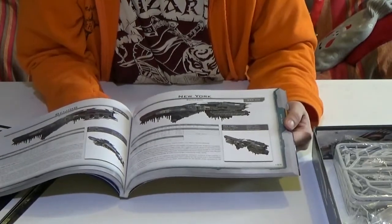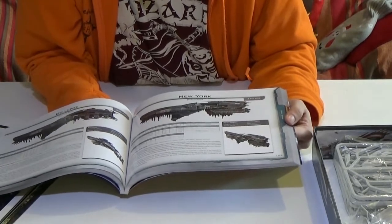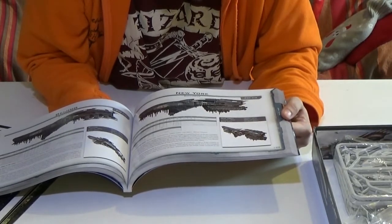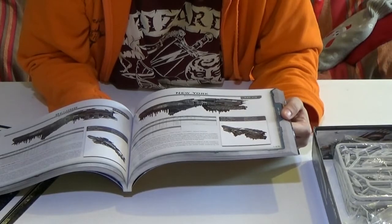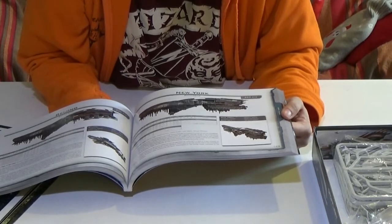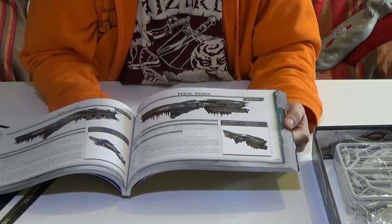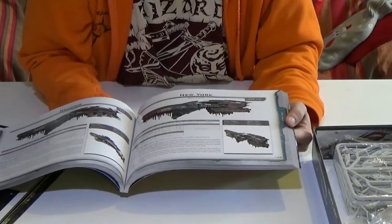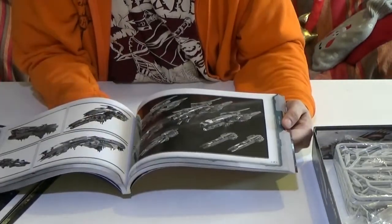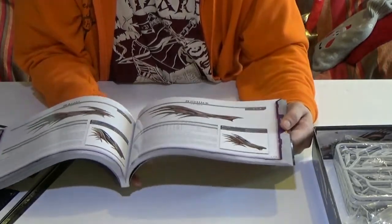So you've got full page entries on each spaceship with stats and a bit of blurb. Apparently it displaces 25 million metric cubes and is 1.2 kilometres long — which is quite cool. I like stuff like that because it gives you a real-world idea of how big these things are. There's the St. Petersburg, the Rio — different kinds of ships.